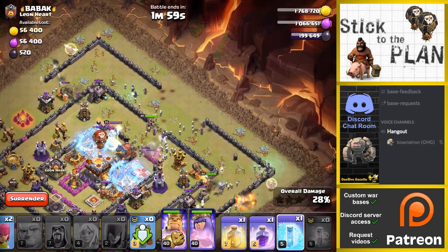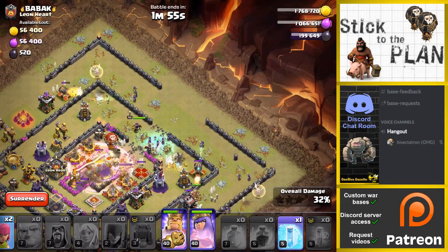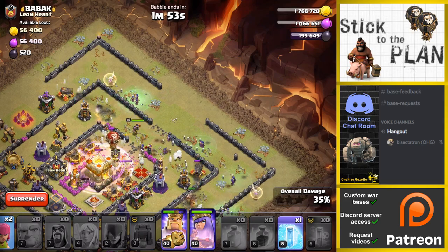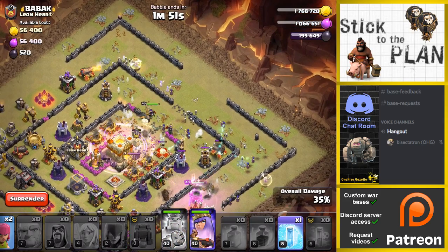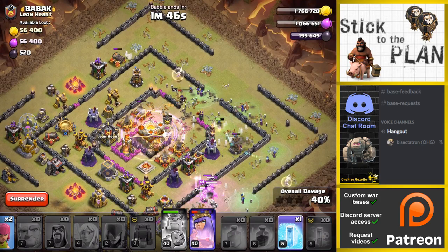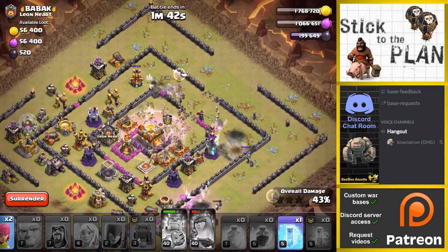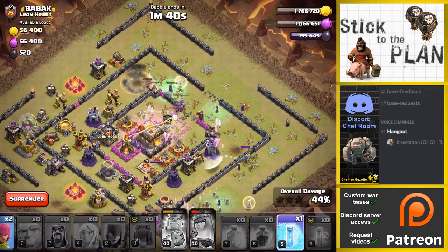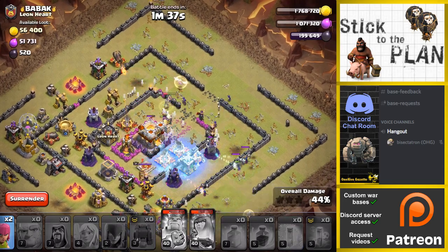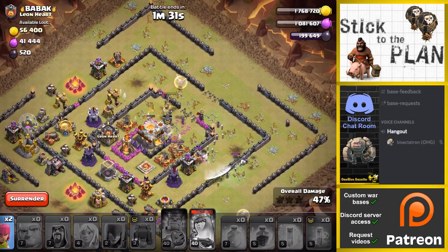Looking alright. Got the balloon drop in all my boulders — that's fun. It's one of those attacks where maybe I should have waited and poisoned the balloon. I have to pop the queen here. Are we going to miss the town hall? Maybe not — let's freeze this. We might not get the town hall. Let's see — the queen actually got the town hall.